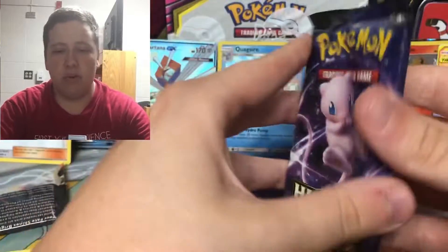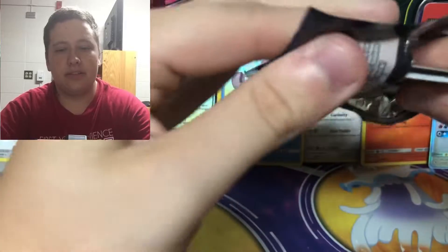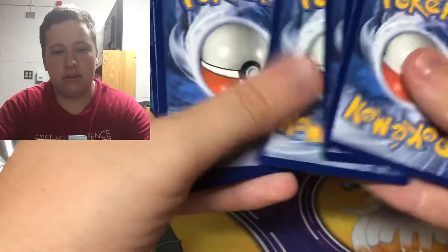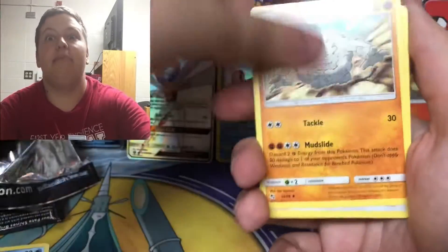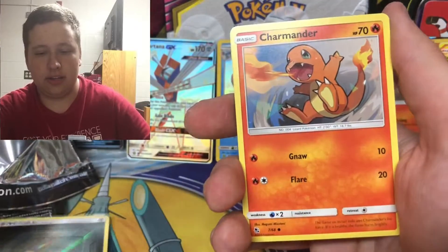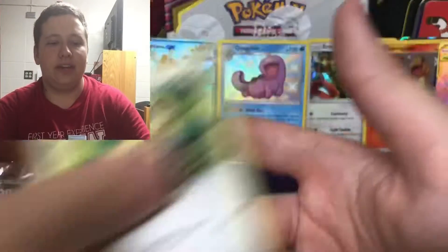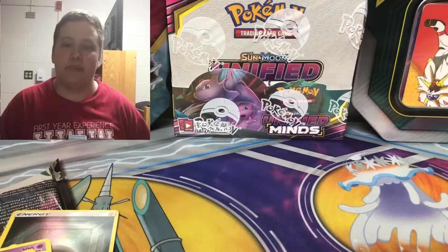Let's end this off with one full art shiny - another full art shiny would be very nice. Here's the code card. Fire Energy, Jynx - can we end this off with a banger pull? Farfetch'd, Eevee, Ekans, Paris, Caterpie, Charmander - looks like no shiny in the last pack. We have a Snorlax regular rare, so that's going to do it for that opening.